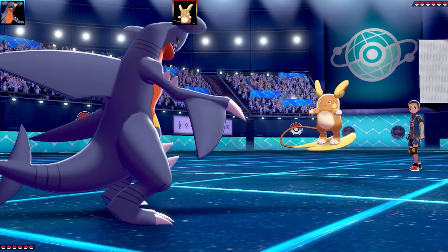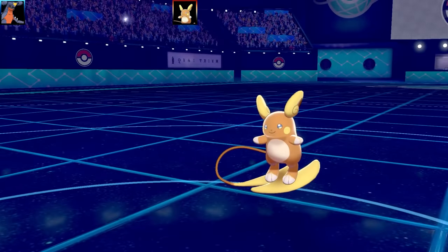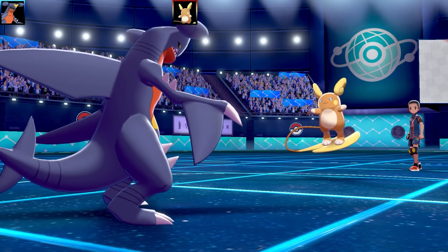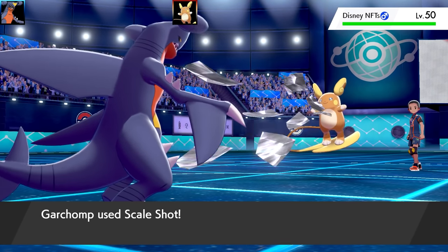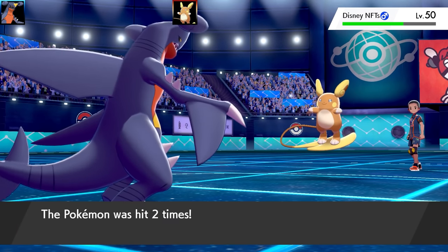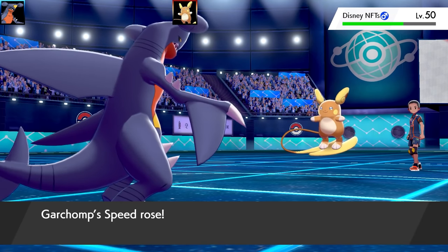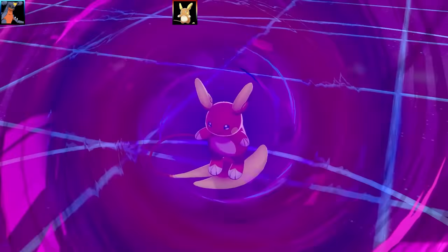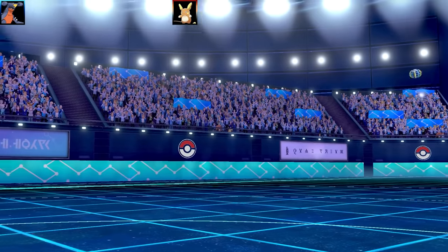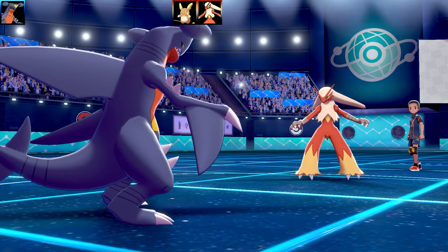Alolan Raichu used Protect first. I went for Scale Shot to try and get some flinches. I hit it twice but the only drawback to Scale Shot is you get a Defense drop. Then it used Teleport — interesting. So it has Protect and Teleport, meaning it probably also has an Electric-type move and one more. Some Pokémon named KFC comes in next — it's apparently an internet or real-world reference as a nickname.